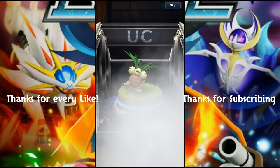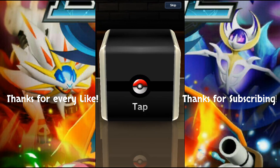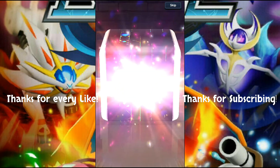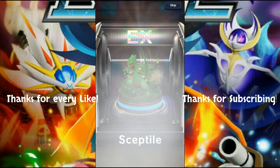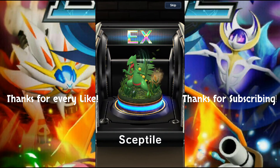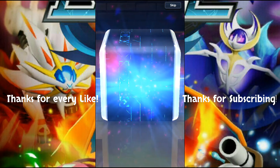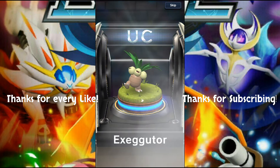Let's get lucky boys. Exeggutor - get out of here. Come on now, I think this is our last one. Here comes another EX it looks like - oh wow, Sceptile! A pretty strong EX Pokemon with Mega Sceptile being even more insane. I'll take that - a multi-EX 10-pack opening. I already have a couple but chain leveling is a thing.